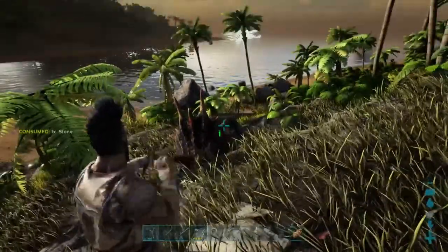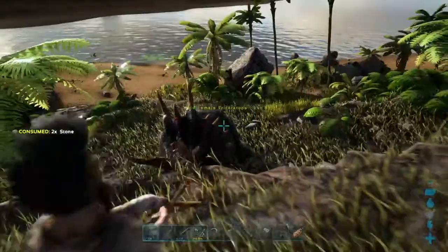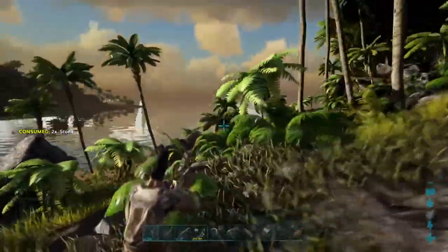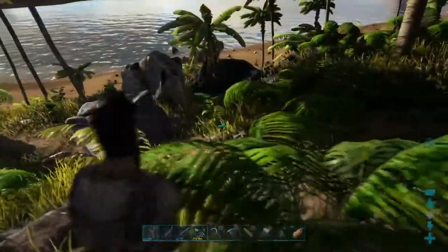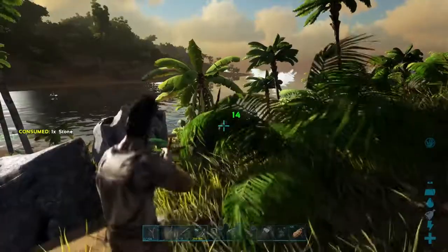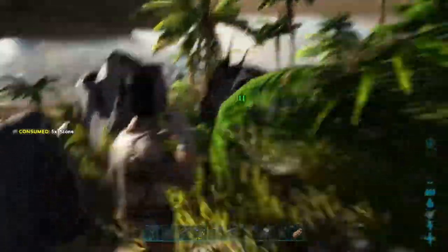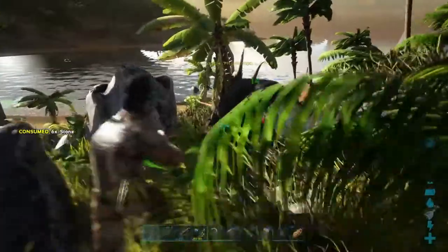Now as you can see I'm not doing very much damage here. I do body shots and I do more damage than with headshots. So with trikes it's the opposite to regular creatures on Ark — regular creatures have headshot multipliers, but these guys have head armor, so you do less damage by hitting them in the head.